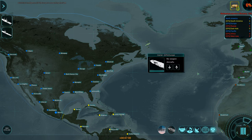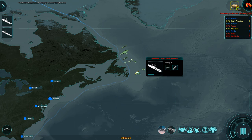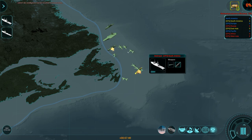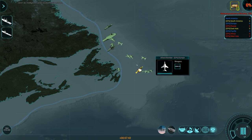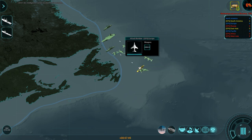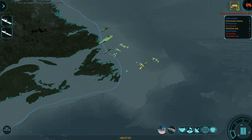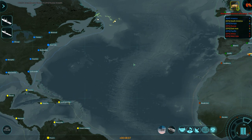Europe has deployed two destroyers. South America is using their destroyer solo, which is immediately getting harassed by aircraft. The South American destroyer isn't fighting back against the planes because it doesn't have SAM tech — it can't engage aircraft yet, though it can engage the carrier. The European destroyer also doesn't have any anti-missile tech, because it's actually getting hit.